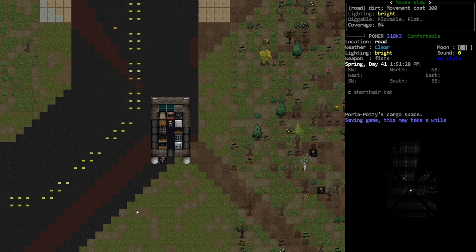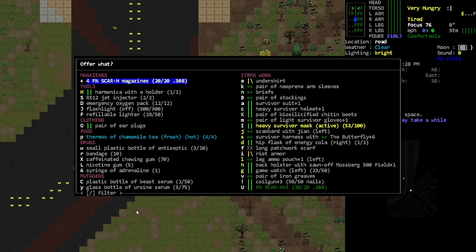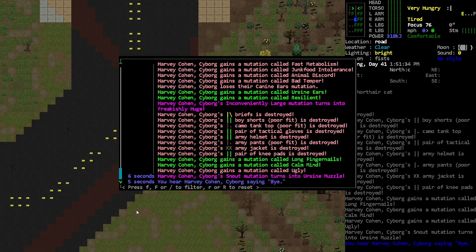Hey, Orange One here. We got our friend Harvey some mutagen — I spent a little while between the last episode and this one just crafting a ton of mutagen. We're gonna start off with him taking it all at once and deal with the results later. We're gonna do the beast serum first, then the ursine serum, and just go bananas and see what we get. It looks like he destroyed some clothes.